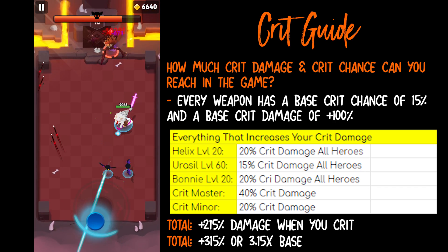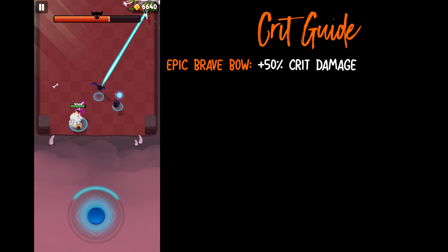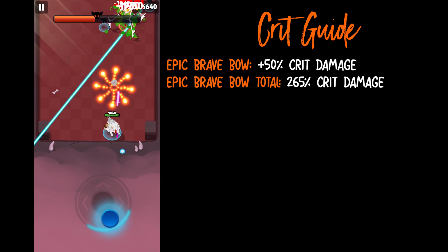The Epic Brave Bro has an epic stat of plus 50% crit damage, so the Epic Brave Bro would have a total of plus 265% crit damage. That is how much damage you can achieve if you had the two crit abilities along with the hero stats.